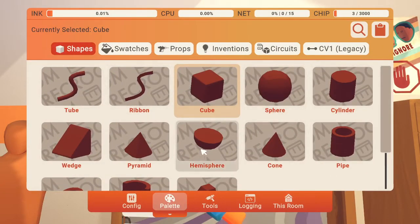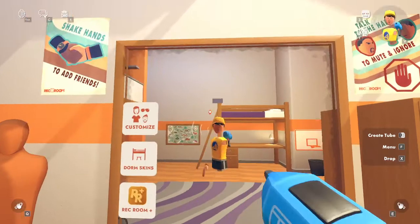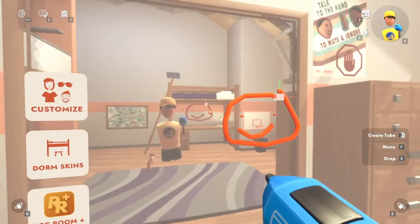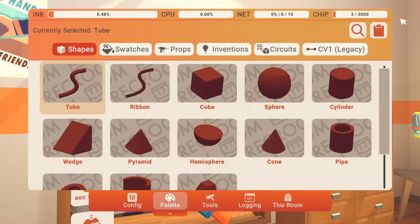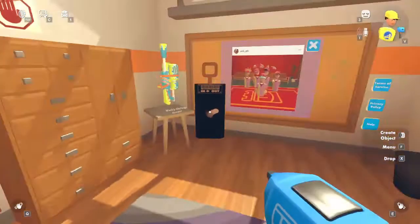I'm gonna make any shape — I'm gonna do like a smiley face. You can make any prop you like. Then you're gonna press done, go back to the palette, go to cv1, and get the animation gizmo.